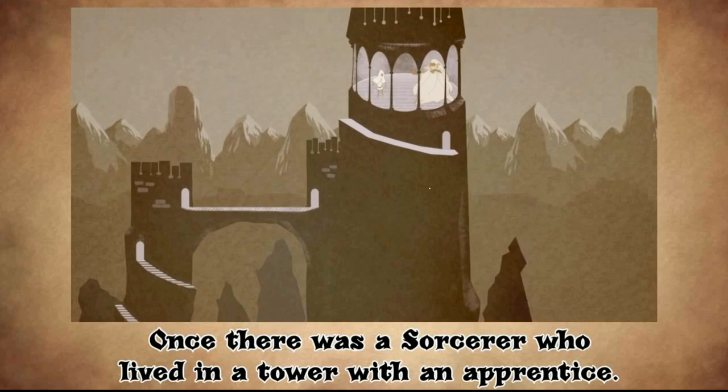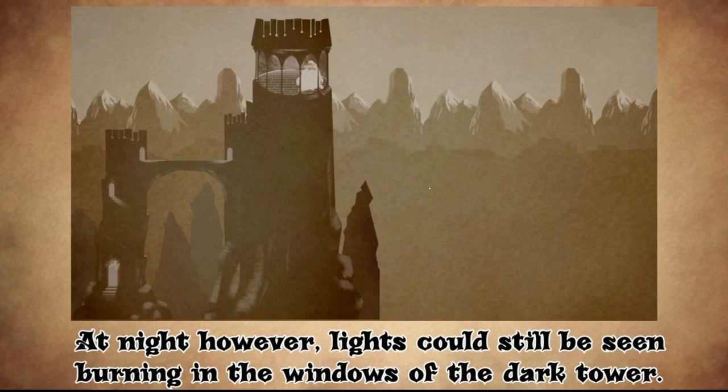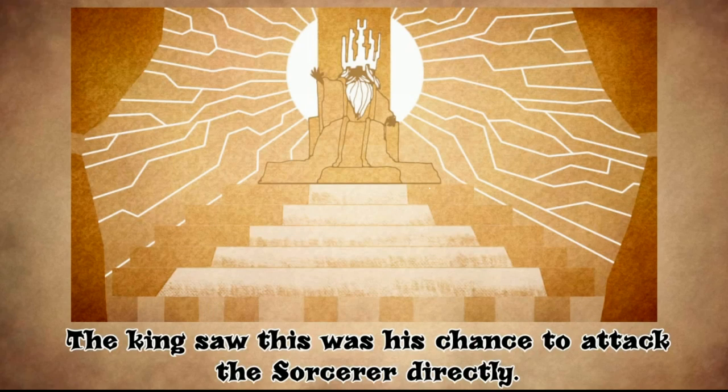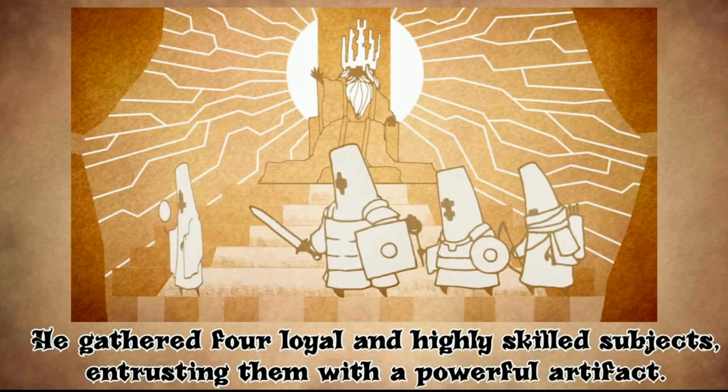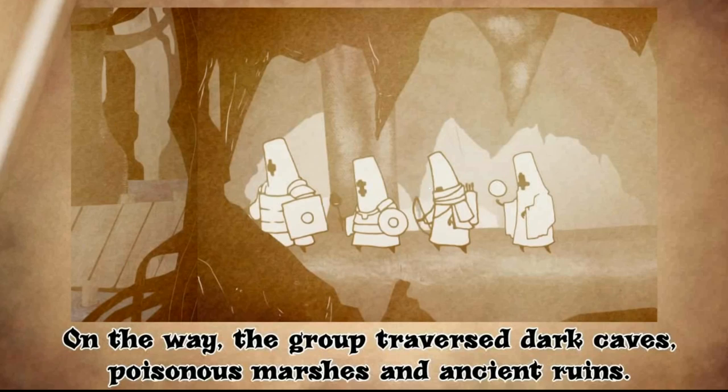I do know that once there was a Sorcerer who lived in a tower with an apprentice. The Sorcerer terrorized the land with evil minions until one day they roamed no more. At night, however, lights could still be seen burning in the windows of the dark tower. The King saw this as the chance to attack the Sorcerer directly. He gathered four loyal and highly skilled subjects, entrusting them with a powerful artifact that would seal away the Sorcerer, ending this reign of terror once and for all. On the way, the group traversed dark caves, poisonous marshes and ancient ruins.